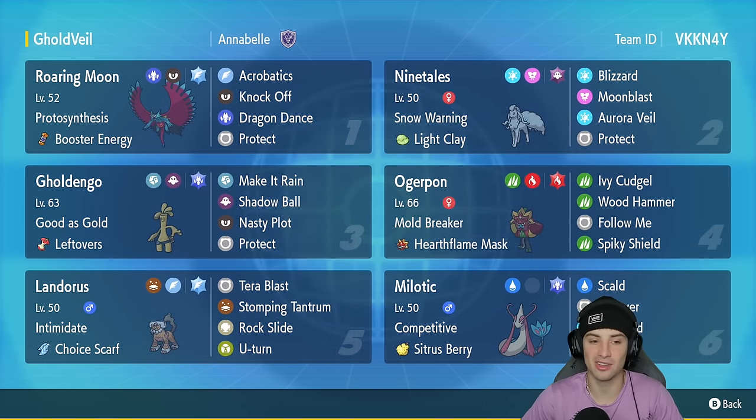We got Gholdengo in our third slot — another pokemon we don't really have to talk about too much since you guys have seen it tons of times before. It's got Leftovers as item and then the normal moveset of Make It Rain, Shadow Ball, Nasty Plot, and Protect. Fourth slot is going to be Iron Treads — wait, Fire Ogrepon. This pokemon has been top tier ever since it dropped into this game. It's got Hearth Flame Mask with Mold Breaker as ability, and Ivy Cudgel, Wood Hammer, Follow Me, and Spiky Shield.